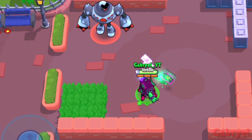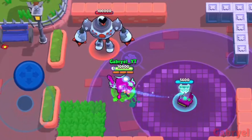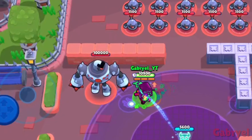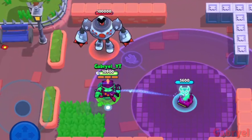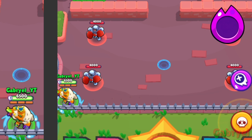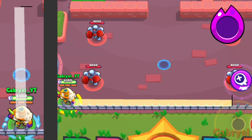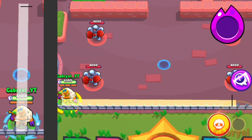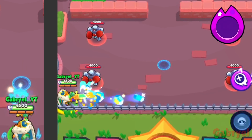8-Bit. When 8-Bit is in the zone of his booster while using the Plugged In Star Power, the booster will constantly give him small speed boosts. Every bounce he does with his main attack or super gives his bouncy balls a slightly longer range, and they both have a pattern.